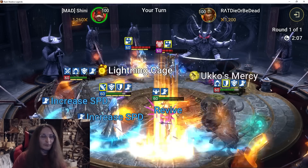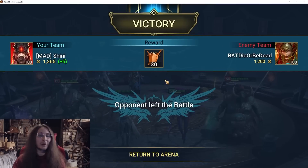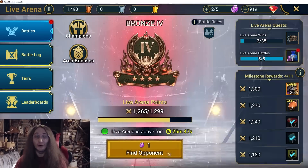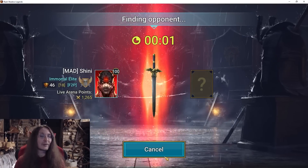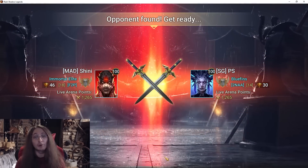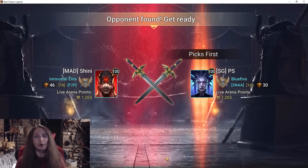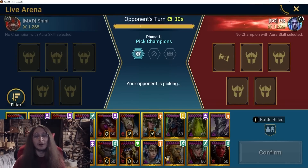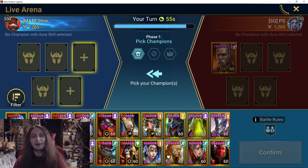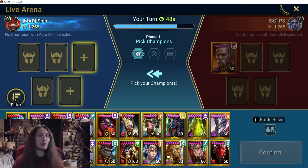If you didn't see my Ukko video today you should watch it. You should definitely build Ukko for live arena — even if you have an insane account with all the champions, having Ukko available even if you don't use it every fight is totally worth it. Basically every account in this game will find Ukko a viable champion. Even if you don't have the gear to make the stun build, Swift Parry or Stone Skin are definitely still options, though the stun set build is a very interesting one.